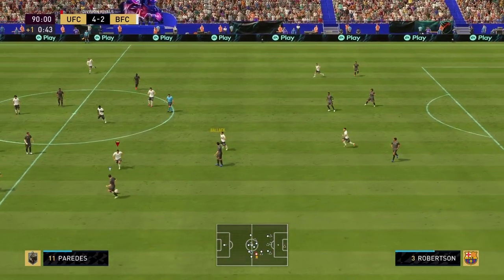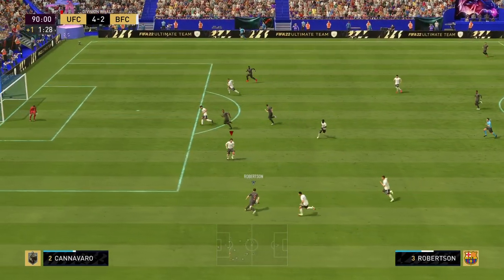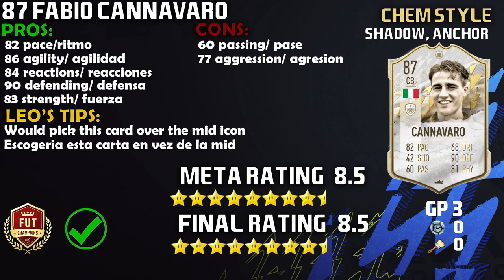That concludes the gameplay portion of the review — I played three games with him and got a lot of highlights to show how good the Canavaro card is. On to the final thoughts: I would actually pick up this baby card over the mid. I know that sounds ridiculous, but I think it's worth the extra coins. Having a little bit less defense and physicality is worth it for that 82 pace — it helps him tremendously and makes him a very hard player to get past.